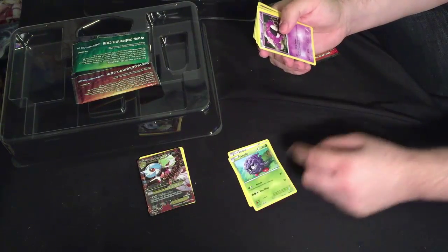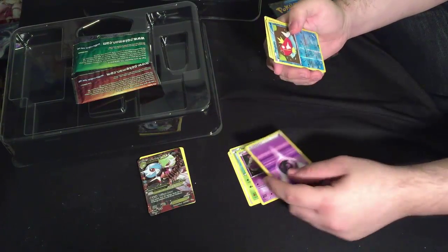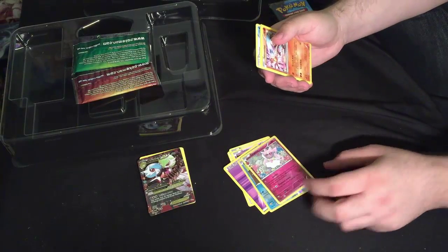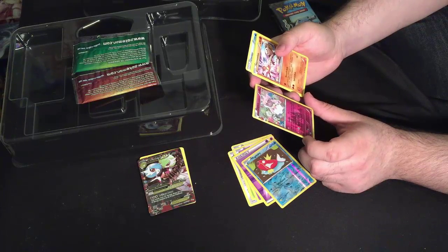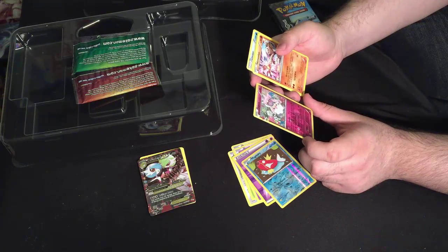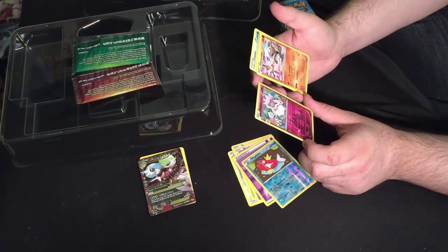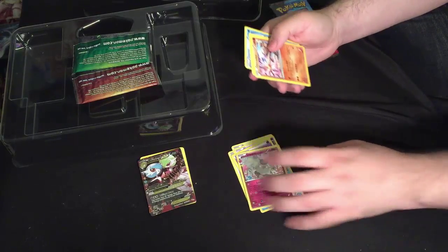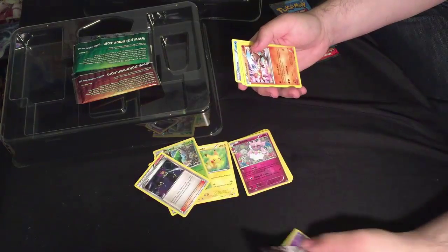Doduo. Tangela — and yes, I know I say Tangela, weird. Ghastly. A Psychic energy. Magikarp. I pulled a Deonsi! Sparkle — one Fairy energy. If the defending Pokemon tries to attack during your opponent's next turn, your opponent flips a coin; if tails, the attack does nothing. Diamond Storm heals 30 damage from each of your Fairy Pokemon. That's actually pretty good to go into after you use Olympia.